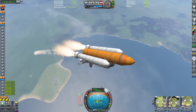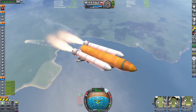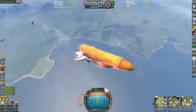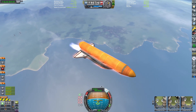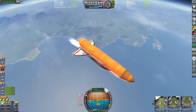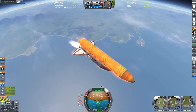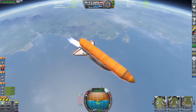Engines are throttled back up because we're through max-Q, about to cross 20 kilometers as booster separation happens right about now. There they go — Separatrons to clear them away from the vehicle. Now it's just the orange tank with the three RS-25 engines, or Vector engines as they're known in the game, powering the shuttle into orbit. It's quite difficult to control the shuttle at this point because you really have to keep the thrust centered right, and SAS doesn't really work right.